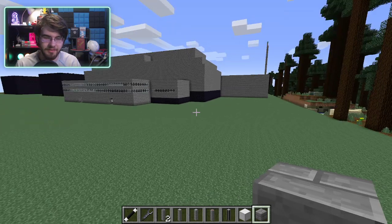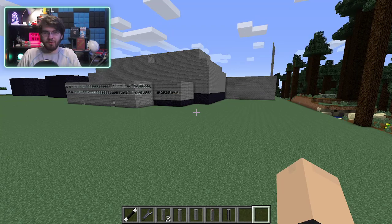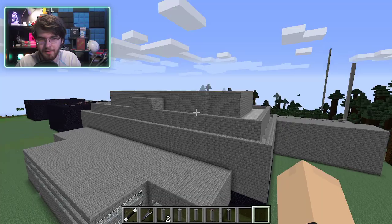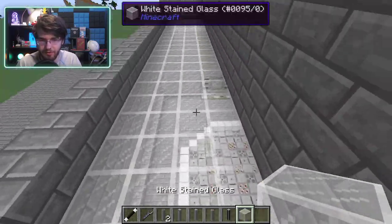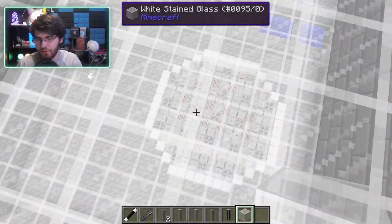Hey, what's going on guys? Sam and Ian here. Today we are going to be basically showing you the vanilla version of Chernobyl here. This is exactly the same as the original version. I kind of messed up putting the world edit here and this is all white stained glass, which means we can see inside the nuclear reactor now.